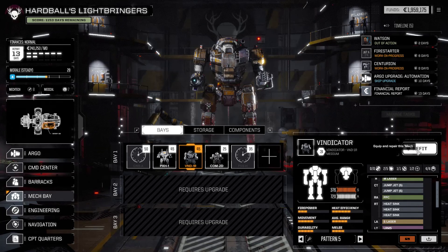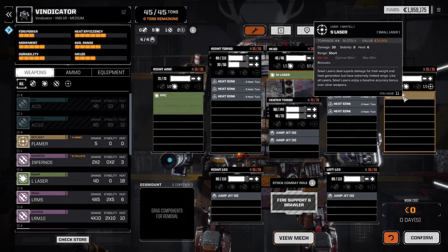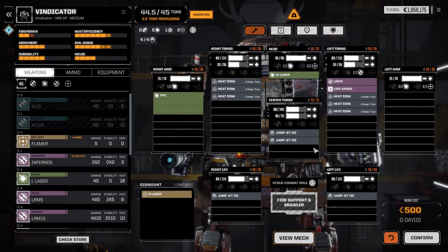Vindicator - he was slow but I prefer him to have more armor. He's only got 90 on the chest. We didn't even shoot the laser once so let's beef up the armor a bit more.